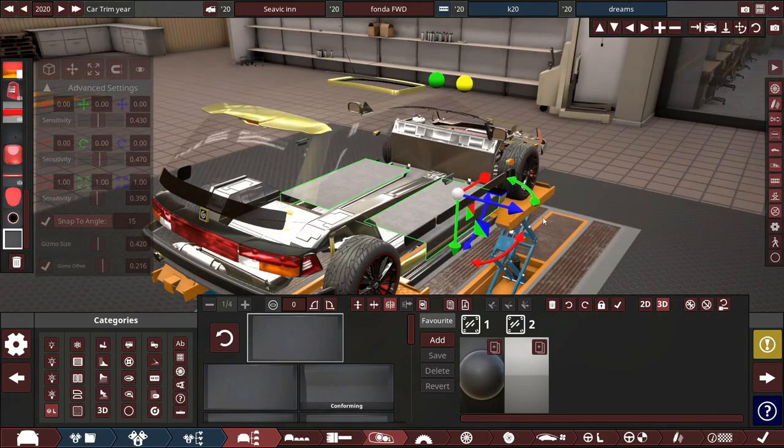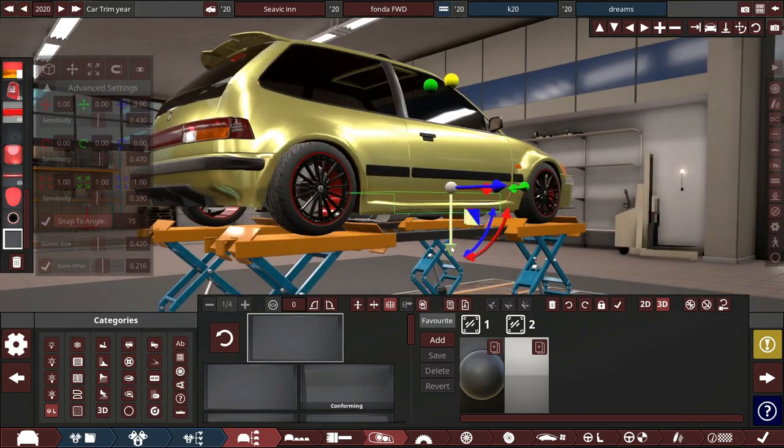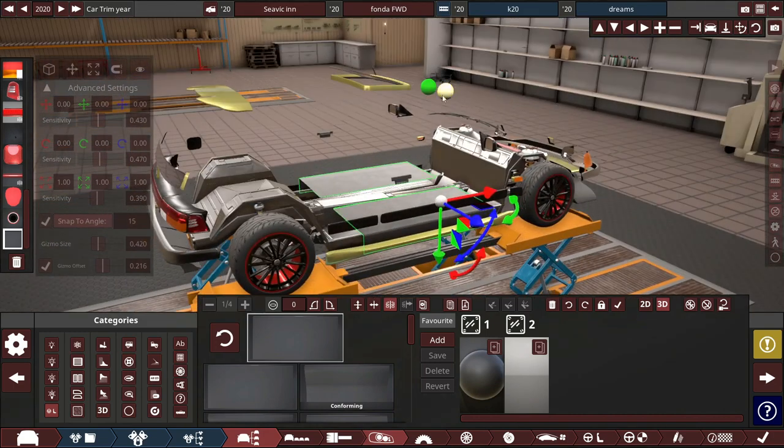I'm going to get this bottom edge of this piece and line it up with the bottom edge of the car. I'm going to turn the car body back on to see how much it's clipping through - I want to just poke it back through, make sure nothing's sticking out. Then we change it with the yellow button or this one to scale.